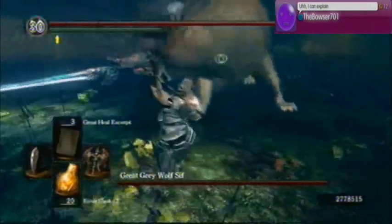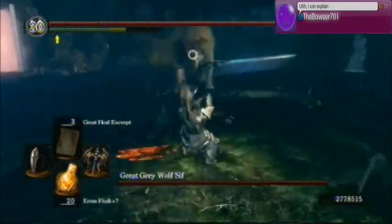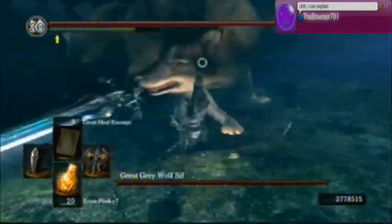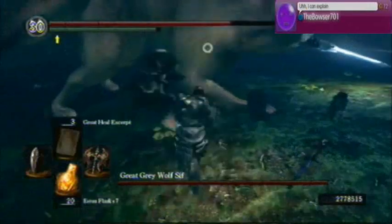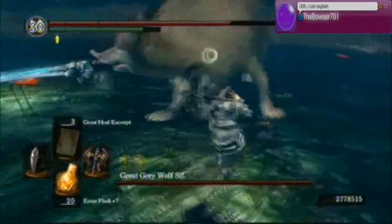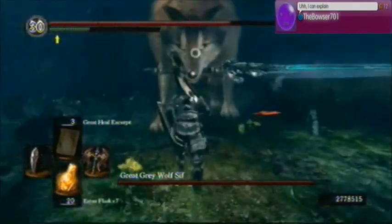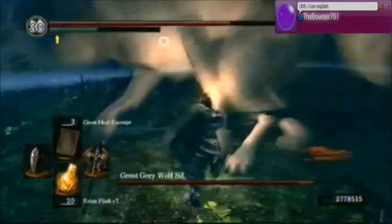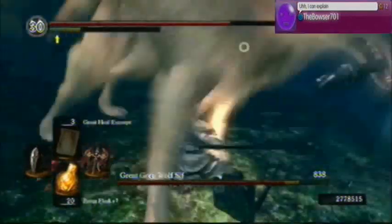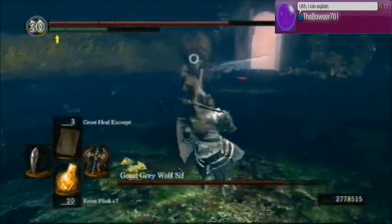Sif is one vicious dog, and that sword he has in his mouth can do some serious damage. Basically, the way to kill him is you need to get under him, next to his chest, to where all his attacks will miss you. After that, you can try throwing some blows. I'm playing locked onto him now, but I noticed doing it a few times without locking on worked good too. So it's completely up to preference.